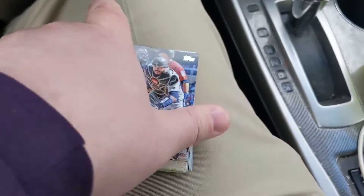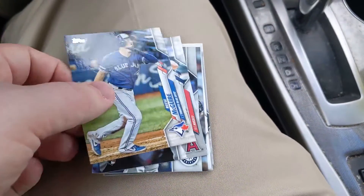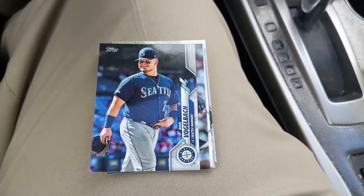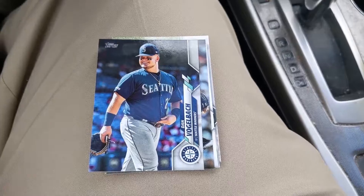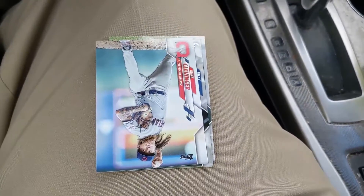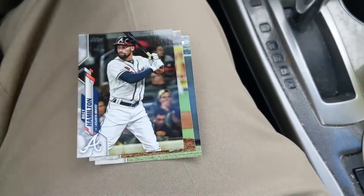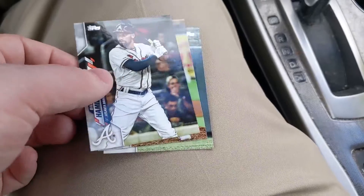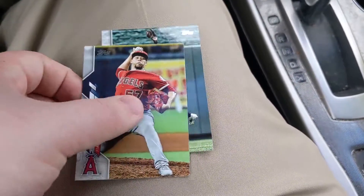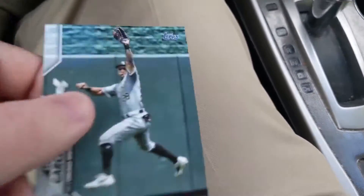Jesus Luzardo base. Narvaez, Rhys McGuire, Matt Thaiss who played at UVA, Dan Vogelbach, Hyun-Jin Ryu — he's now with Toronto. I think he has a chance to do well up there, though the ball flies out of that stadium and the AL East is still pretty tough lineup-wise. And Larry Garcia.